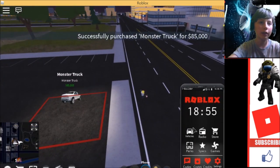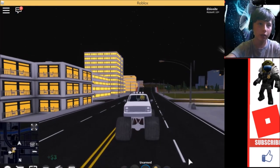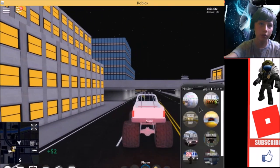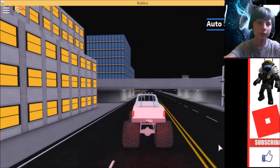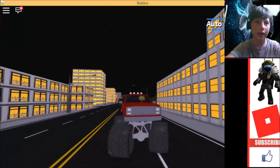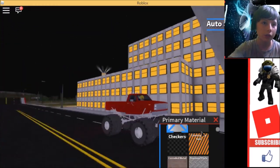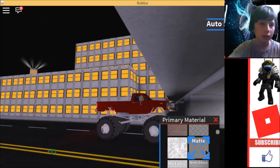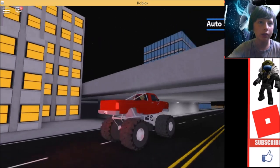I bought the monster truck for only 85k! Okay guys, we got the truck out — let's immediately start to edit it. Let's go to Perks, Pocket Auto Shot, and Edit. For the primary color we'll do red, and for material let's do matte semi-gloss — that would be nice. Then secondary...